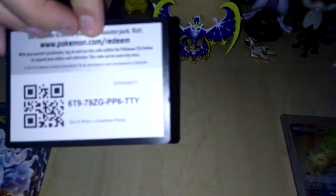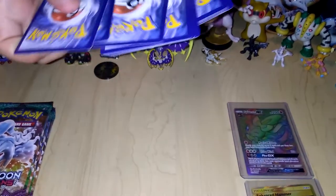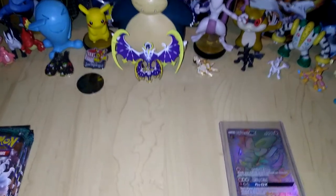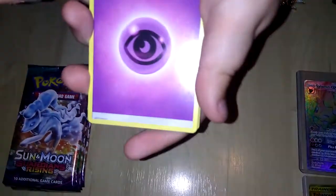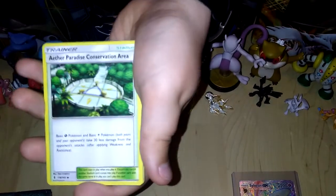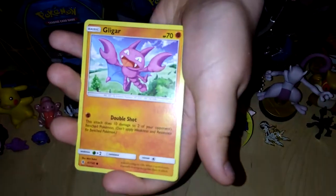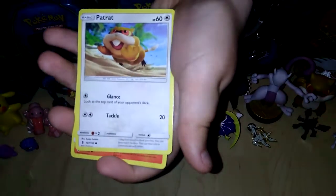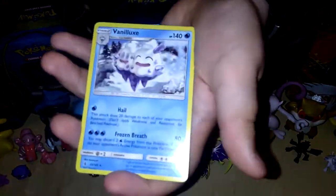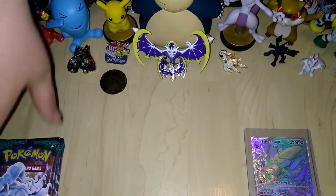And here's a code, guys! I'll give away two codes this episode because I'm opening seven. Let's see if we can get another Rainbow Rare. Tapu Lele would be nice, but I know that chances of getting that are like one in a billion. So let's just get into this. Lolipop and Geodude, Rattata, Liepard, Reverse Holo Murkrow, and the Xerneas. Cool. I still have six more to go.